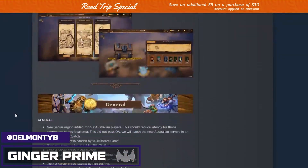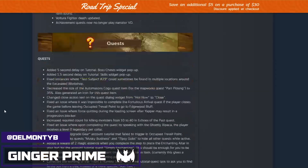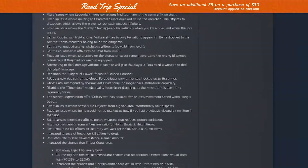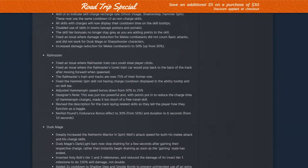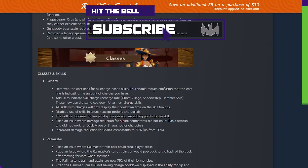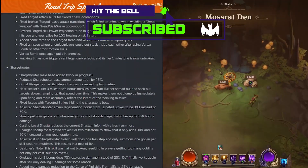If you look at your screen, as you can see, the patch notes are incredibly substantial. We're not joking when they were talking about over 18 pages worth of written patch notes. What we're going to do is focus in on a few things when it comes to the patch itself — the classes and skill changes for the Railmaster, the Dusk Mage, the Forged, or the Sharpshooter.